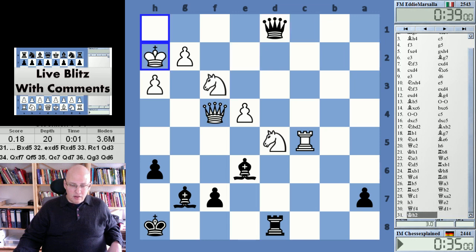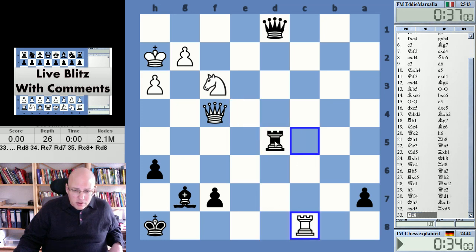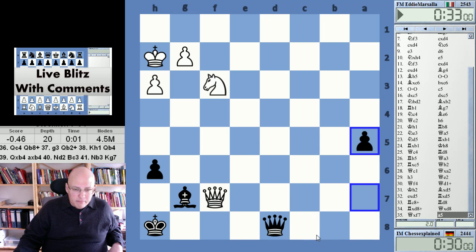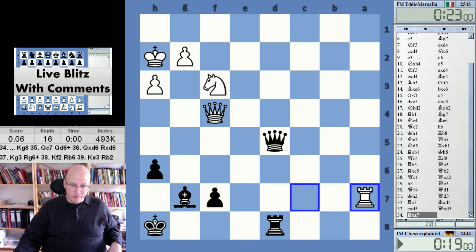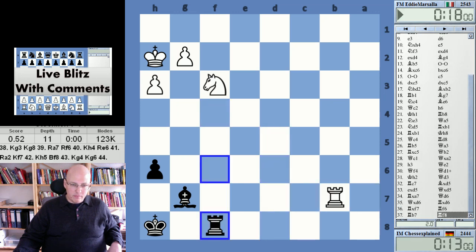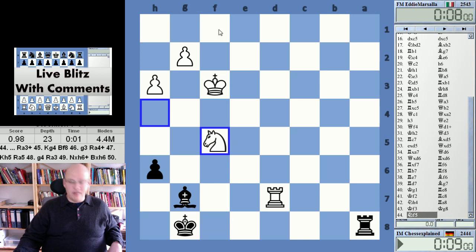Here I wanted to take d5 — I actually can do it. I was thinking it isn't possible: check, but rook d8, there's nothing special there. Check, takes, takes, takes — I still have the a-pawn. We just got a messy position. It was a bit of a panic move; king g8 just holds everything comfortably. At the end, a time scramble — thanks for watching.